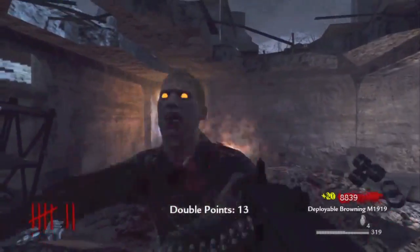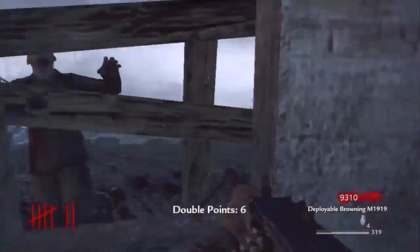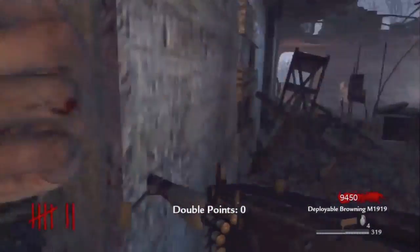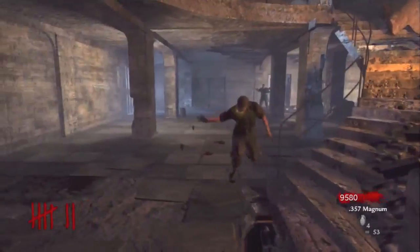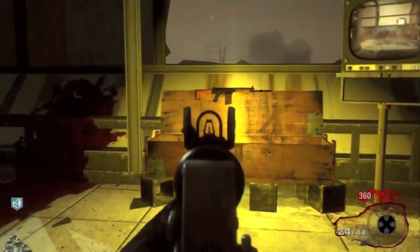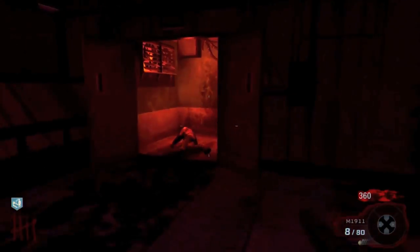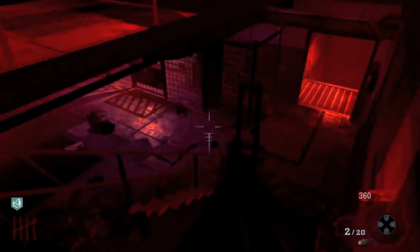Next up, we're looking at what map is closer to that perfect level of difficulty — in between not too hard and not too easy. Nacht is kind of a hardcore map; you've got no perks, no pack-a-punch, and your only wonder weapon is the ray gun. Old school zombie players know it's a pretty hard map, especially solo. I feel like zombies has really moved into a lot easier maps, which is a good thing because that means more people can play it. I do think that Ascension is closer to that perfect level. So we're going to go two points to Nacht and four to Ascension.